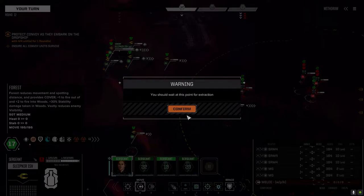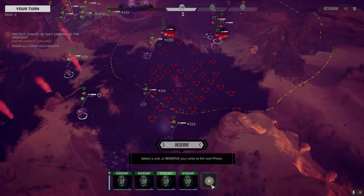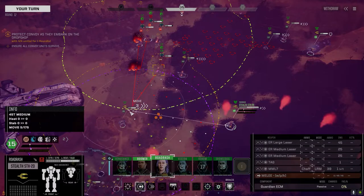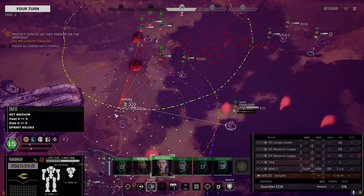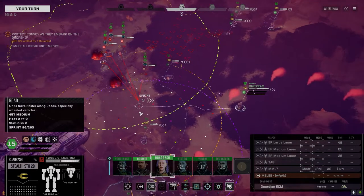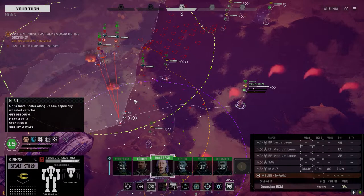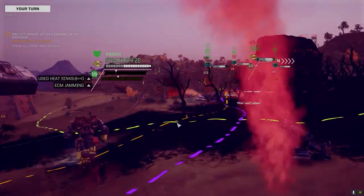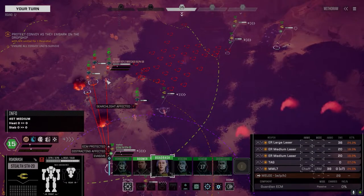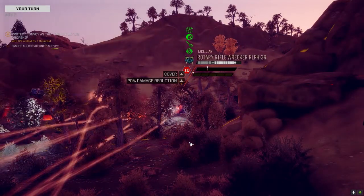I can't even turn these guys which is kind of sucky - at least they'll survive I hope. You have to give that rotary wrecker... I don't want to line my guys up here. Let's move into here. I think I'm going to hit him with chaff because I don't think we're going to kill him, so we'll use the chaff to at least lower his chance to hit. TAG's on again - no chaff though.